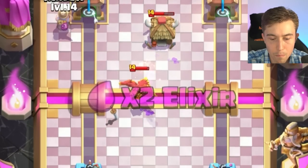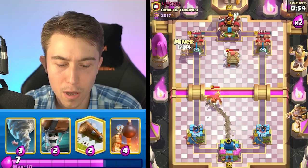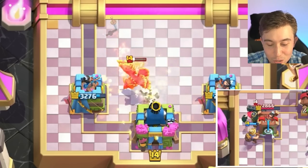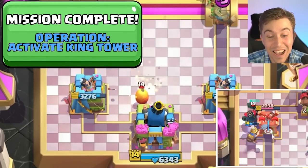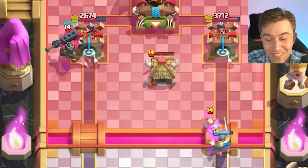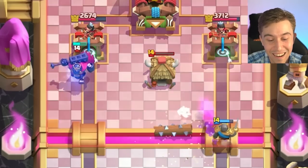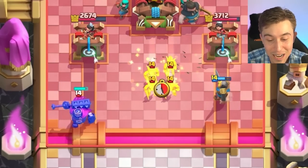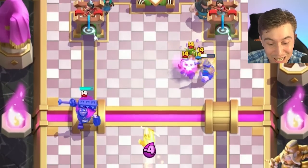If he went in for the Phoenix there, I can maybe activate King Tower - I'm 90% confident I can. Does it have enough HP? Just one hit - yes! We activated King Tower against Graveyard! Always take those opportunities. I could go in for a Magic Archer right now, but I'm so excited I'm not going to overcommit and mess up. We've got to beat this Graveyard deck - one of the most annoying decks against a top 500 player.